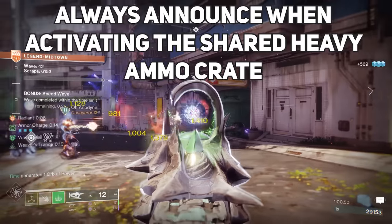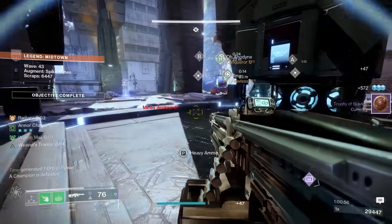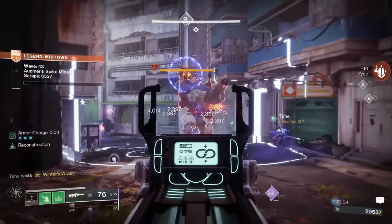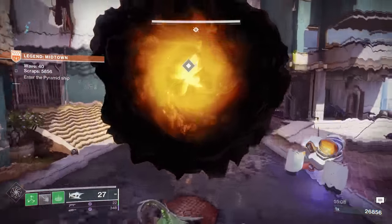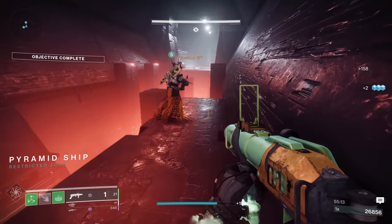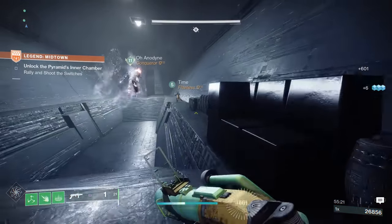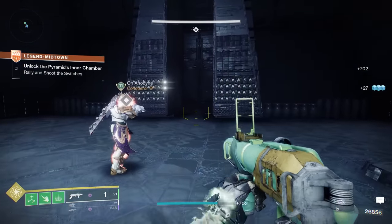Always call out when you're grabbing the heavy ammo. On Legend difficulty, you'll occasionally get heavy ammo crates by the ADU, and they will remain there until somebody grabs them. Then there's going to be a timer until the ammo goes bye-bye, so if you grab them, let your teammates know so they don't go to waste. Remember that you're going to go into a portal at the end of waves 10, 20, 30, 40, and 50, and when you do, there will be a rally flag before the boss fight. With that in mind, if you're on wave 10, 20, 30, 40, or 50 and you haven't yet picked up the heavy ammo box by the ADU, just do it. Even if you're 90% full on heavy ammo, you're going through the portal shortly anyway — might as well burn all the heavy ammo you can. You'll be full up before the boss fight.